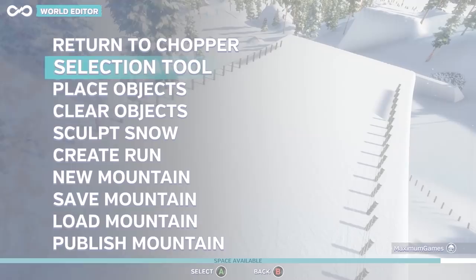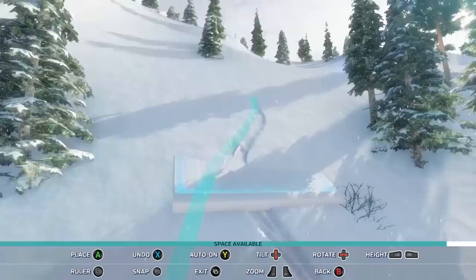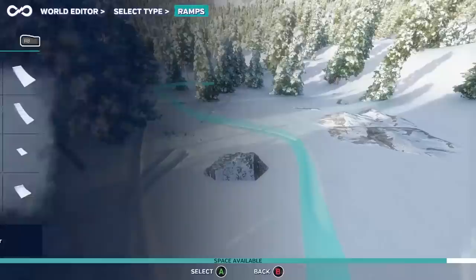Wherever you are, you can easily go into the World Editor and customize the mountain to represent the exact kind of run you want to ride. No other snowboarding game gives you this level of freedom. When you start editing, you can see the exact path you took in your last run, which helps you position ramps and rails in the right places to complement the line you just rode.